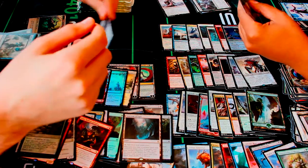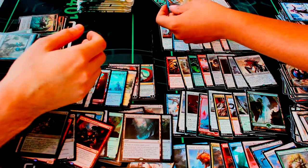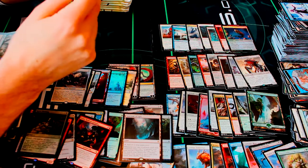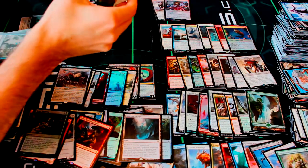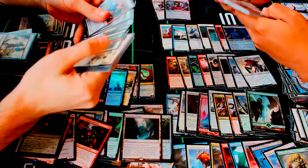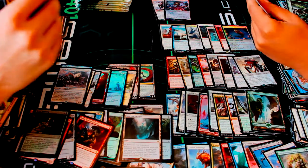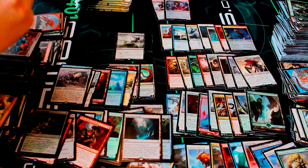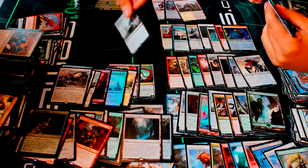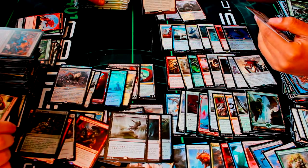I got a Void Winnower — nice! No foil for me. No token for me either — I got another one of those promo cards. So I'm ahead on promo cards two to one, which I say is a victory! More commons: Processor Assault, Titan's Presence. I got a Ruinous Path — the new removal spell of this set. And I have a Shambling Vent — another man land! And not only that — an Emeria Shepherd!